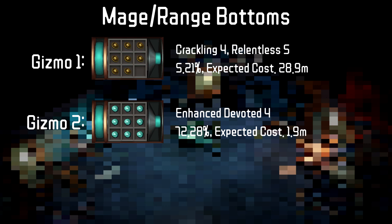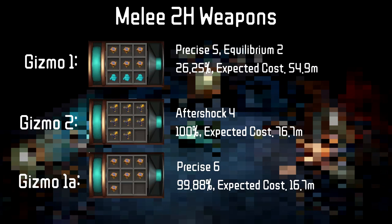Crackling 4 plus Relentless 5 is a must-have combo as it's one of the best perks in the game. Moving into the melee weapons, our base 2-handed weapon setup will be the same as Range and Mage.